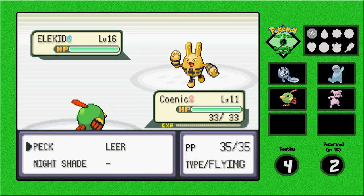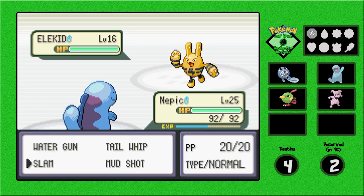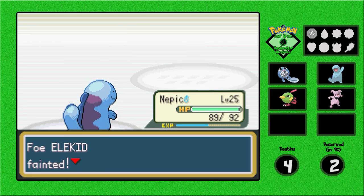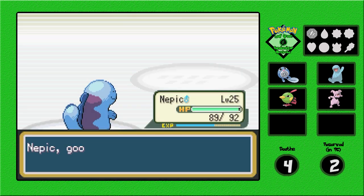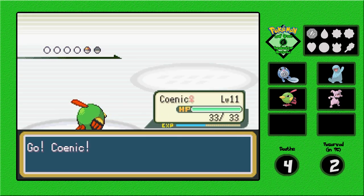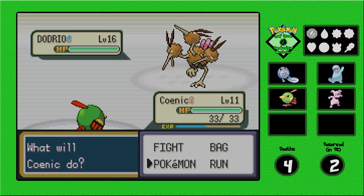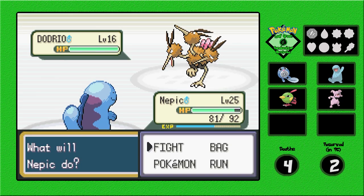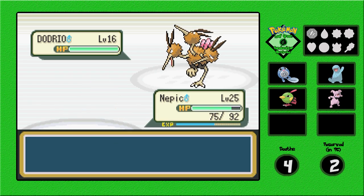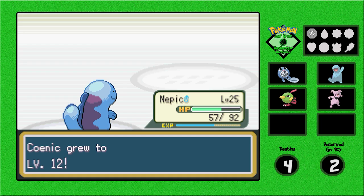Elekid is fantastic against Nepic — Thunder Punch doesn't affect me and Slam takes it down. Next up is Doodrio — let's get Koinic back out. He's Normal type so it could have worked either way, but Slam takes Doodrio down.